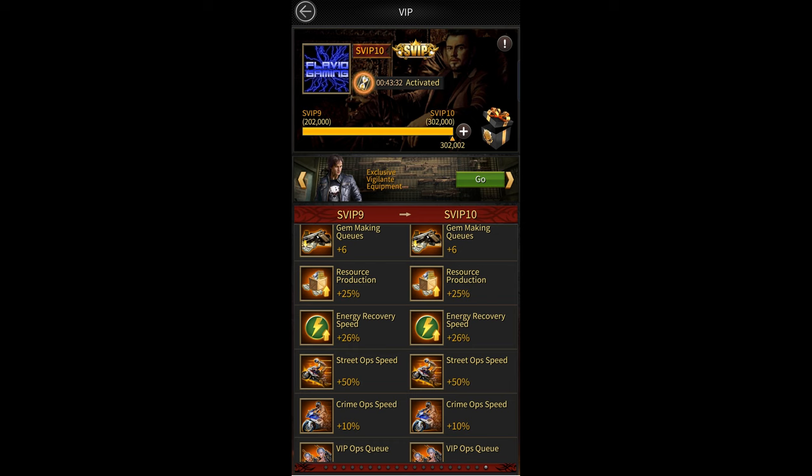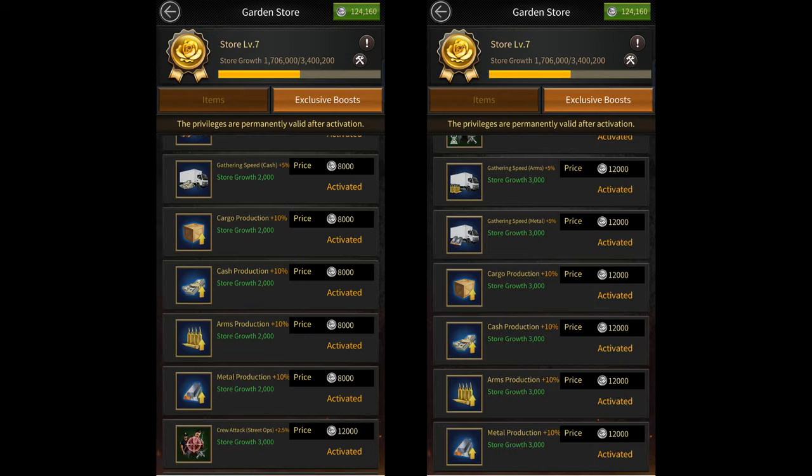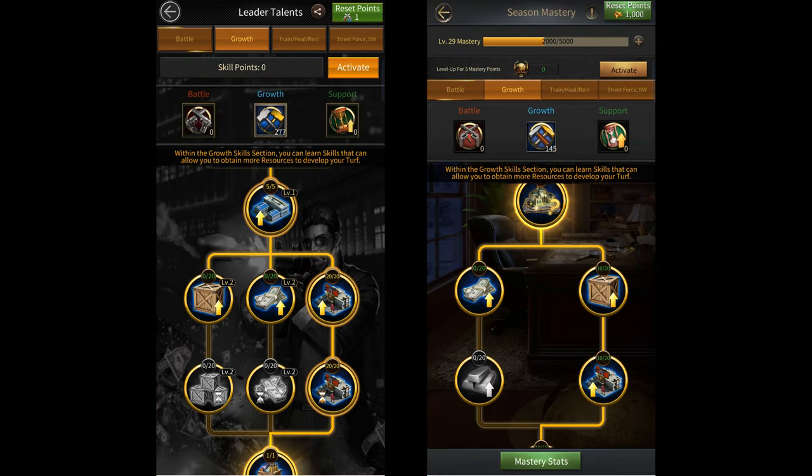You can get another 20% by purchasing the exclusive buffs from the level 3 and 5 plantation stores. Then there's the skill tree which can give you up to 220% cash and cargo production, 200% arms production, and 100% metal production if you invest in all the resource production related investments.